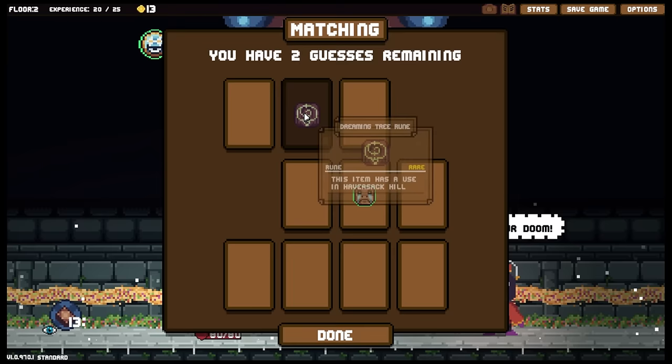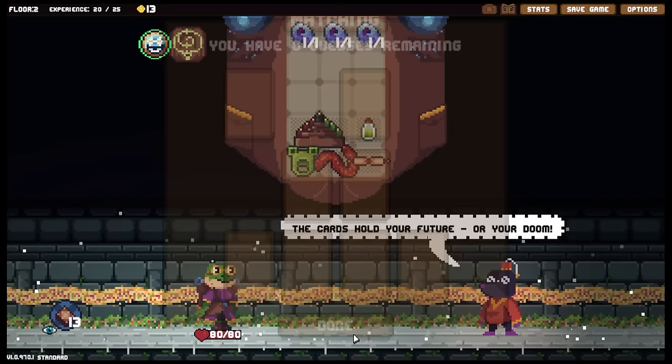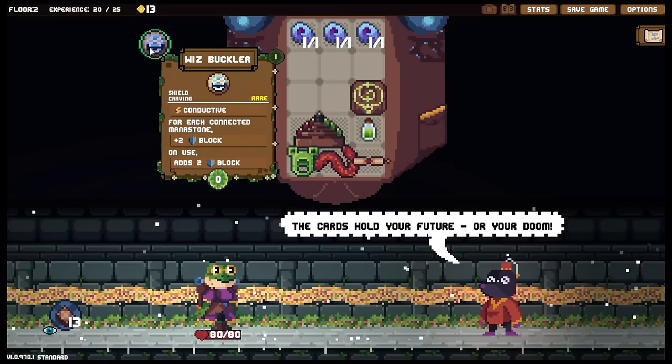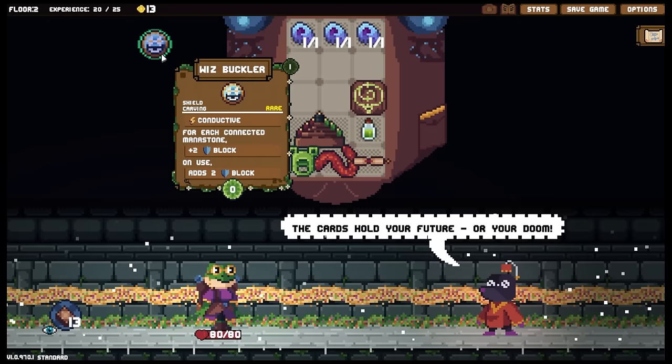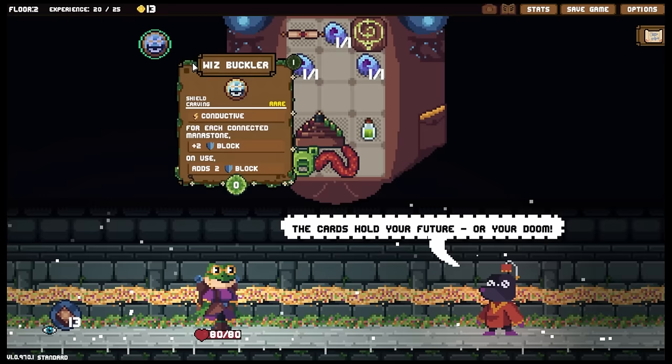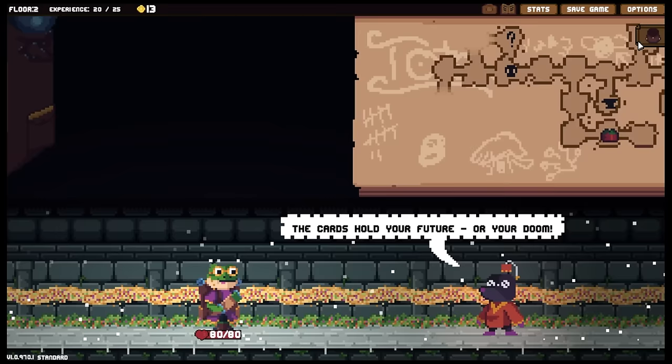This item has a use in Havisack Hill — okay, well, let's take that back then. I have zero gasses remaining. I suppose the green outline is always going to be a carving — or I could just look at it and it says carving. For each connected mana stone plus two block, adds two block on use — so this one stays in the pack. This becomes viable over here for me to use — pop the mana stone in there, that's useful, that's actually quite a useful one.